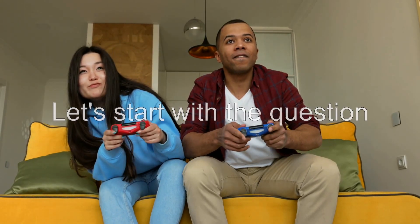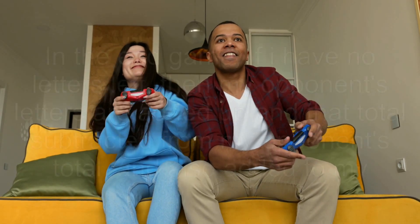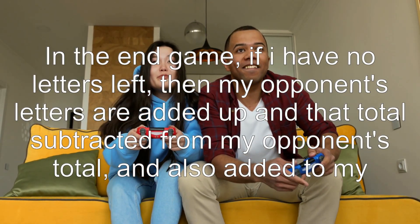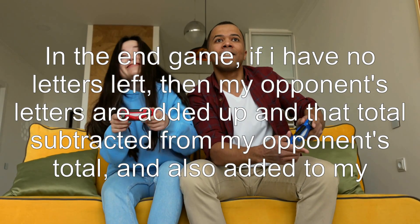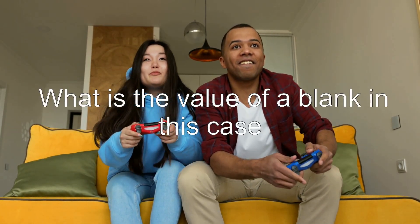Let's start with the question: Words with Friends endgame regarding blanks. In the end game, if I have no letters left, then my opponent's letters are added up and that total subtracted from my opponent's total, and also added to my total. What is the value of a blank in this case?